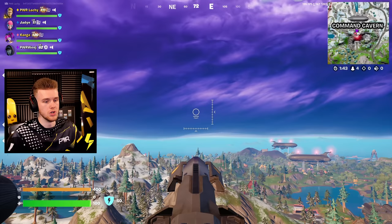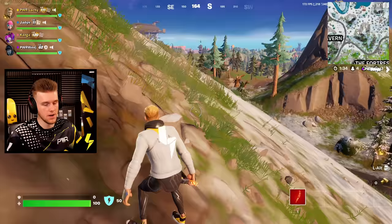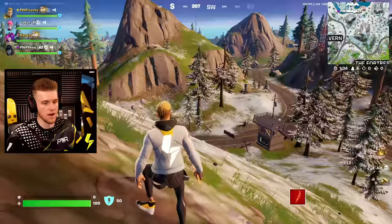Do you take fall damage from self-launching yourself in a cannon? Obviously you can deploy your glider at any time, but do you take any fall damage? Nope, no damage at all. You'd think that would hurt, but you're chilling.